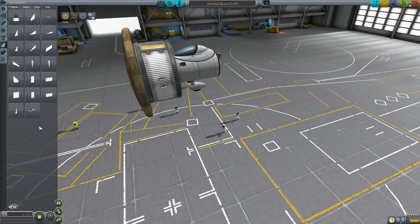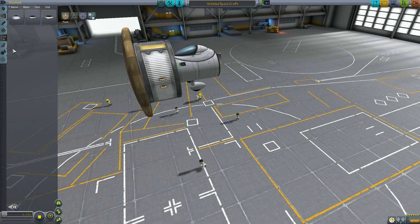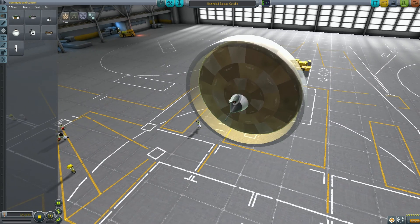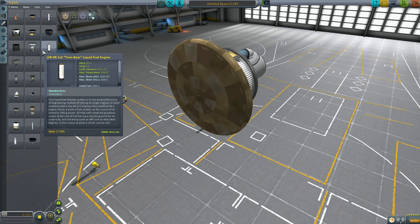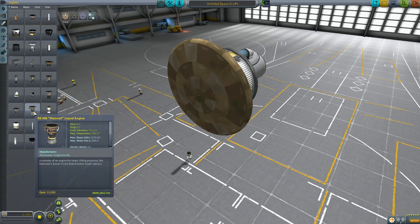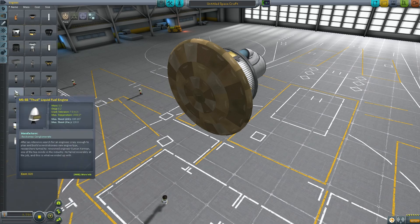There are also engine pre-coolers and a whole bunch of other new stuff. There's an avionics hub for autonomous flying. There are some new engines — there's a Flea solid fuel booster with 180 thrust and 192 in a vacuum. You'll notice the stats now show thrust in the atmosphere and also in a vacuum, so that's something to keep in mind — it plays a part now.